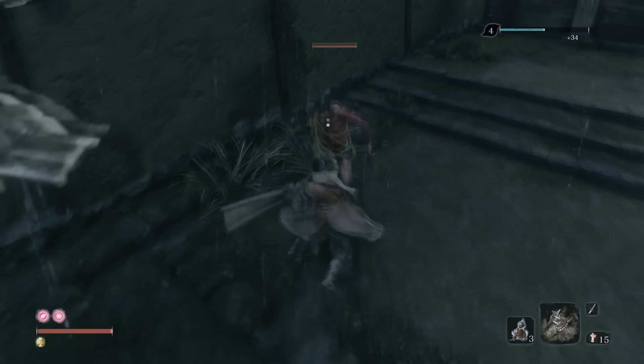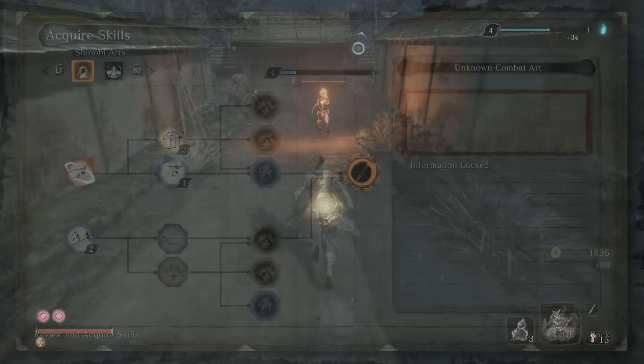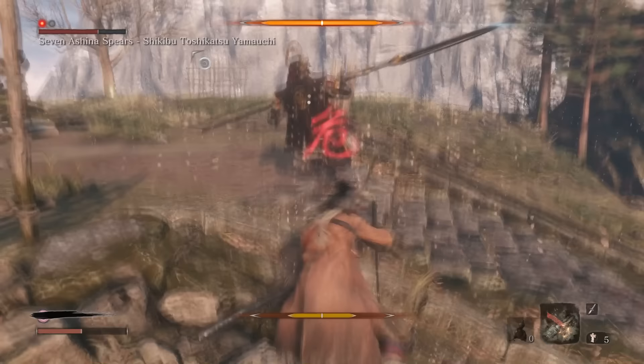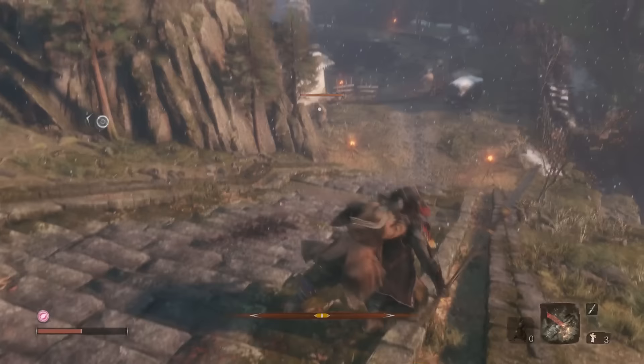This whole process should give you at least four experience points to spend, and there are three skills I consider baseline for anybody. First, there's Mikiri in the shinobi art tree. There are tons of enemies that have devastating perilous thrust attacks, and by dashing towards them, Mikiri gives you a very forgiving option to completely nullify their damage, and you also deal a bit of posture damage as well.